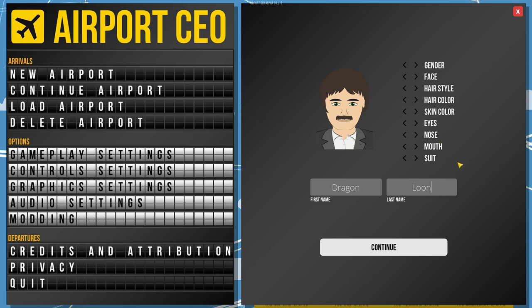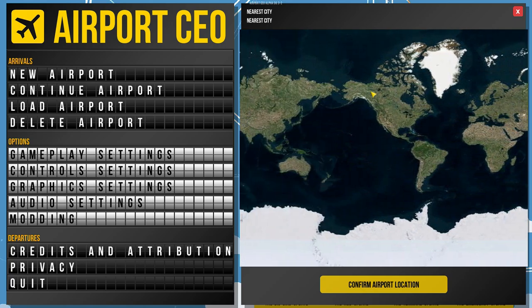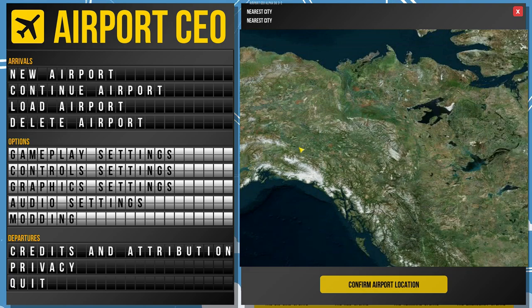We'll name ourselves Dragon Loon, and I am not going with that avatar - that is a wickedly bad looking avatar. How do you get rid of - oh, that mustache was brutally bad. All right, we'll go with that - looks good. So last time I had chosen my hometown of Anchorage, right up here in Alaska - yes, I live in the frozen north.